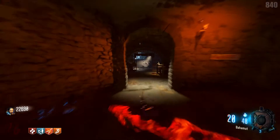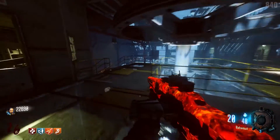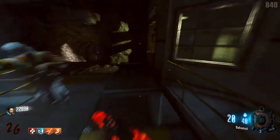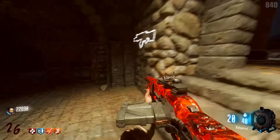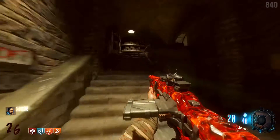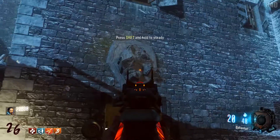Right here we have not only Jug and a box location, but we have the third way to the spawn room right here. Like I said, very, very well interconnected — it's not like Shadows of Evil or Zetsubo no Shima where they're very simply laid out. We have a KN44 on the wall right there, and another HVK on the wall right here. If we go up these stairs, bam — back in the lower courtyard with that dragon head right there.